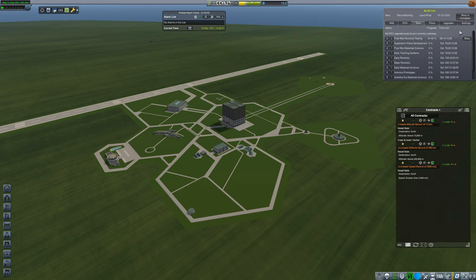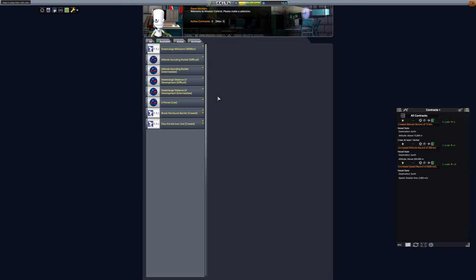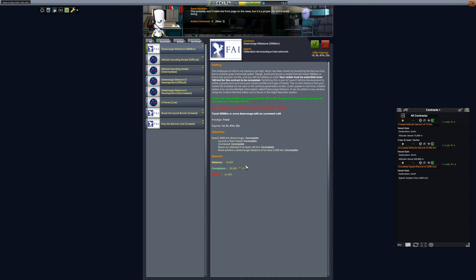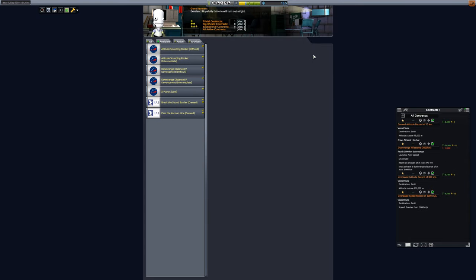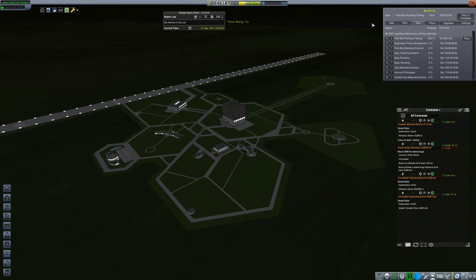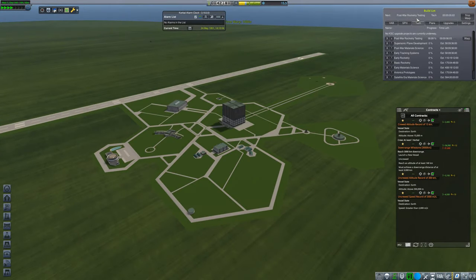We have another 6 days until post-war rocket retesting is done. Remember, we have 26,000 funds that we need to unlock our downrange rocket, which is this milestone. We have all these downrange development contracts — those are repeatable with sounding payload contracts, with payouts around 10,000 to launch those. However, finishing the milestone contract is a total of about 50,000, so that's the one we want to finish. These repeatable contracts pay out about a fifth as well as the milestone contract, so we should do the milestone contract instead. Following that launch, we're going to wait until we have post-war rocketry testing done — which is now.